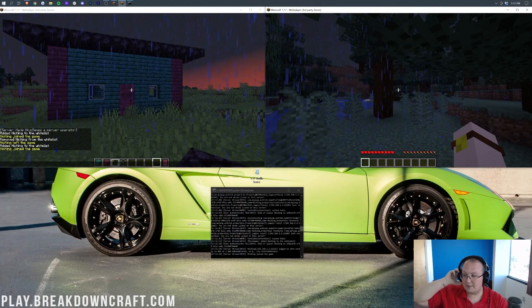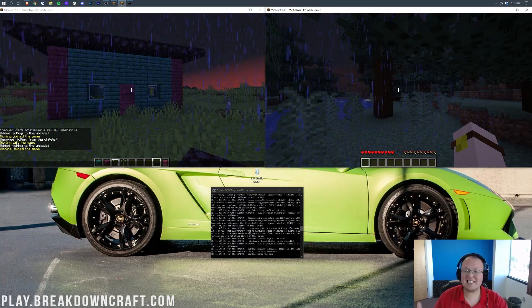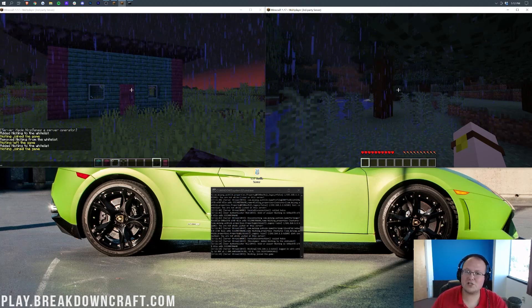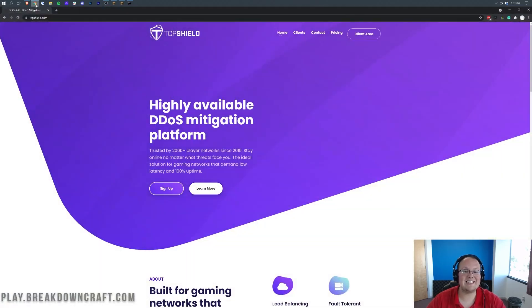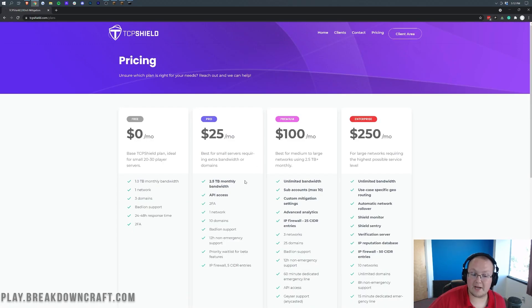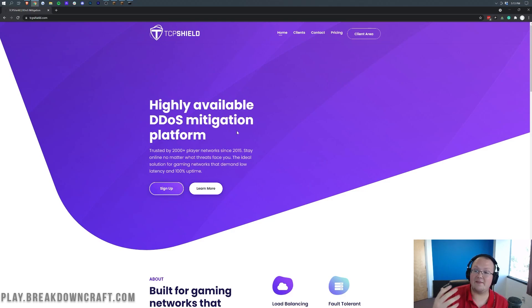There's one more thing I want to mention: DDoS protection. Apex Minecraft Hosting has great DDoS protection and honestly it's something you'll never have to worry about until you get to huge server numbers where people are taking malicious action specifically against your server. For that there's a great solution called TCP Shield, which we use at Breakdown Craft. This will cost money once you reach a certain bandwidth threshold, but that requires hundreds of players online at once — most people can use the free tier, with 20 to 30 players no problem. It's super simple to set up and we have an in-depth guide linked in this video.